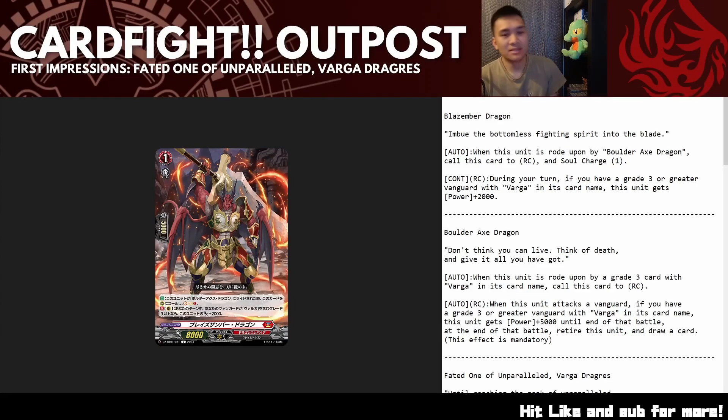What is up everybody, welcome back to the outpost. It is me, Jello, and I'm coming at you guys with the deck that I'm looking forward to the most at DZ01. It is Faded One of Unparalleled Varga Dragress. This is probably my nth time recording this video because each time before I just didn't feel like I was able to explain points well enough. So let's get straight into it. We already know what the starter is, so let's get straight into the grade one.